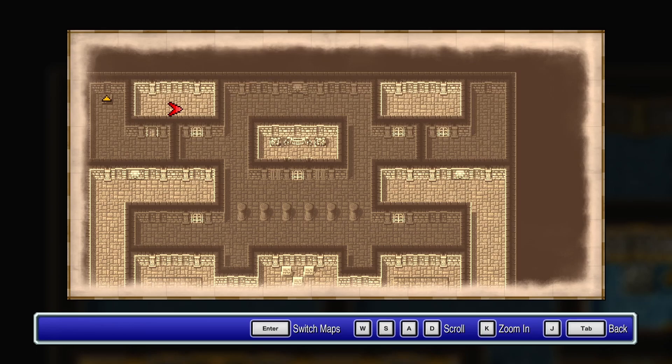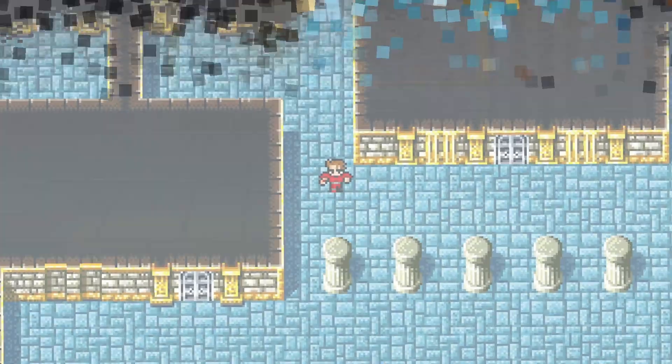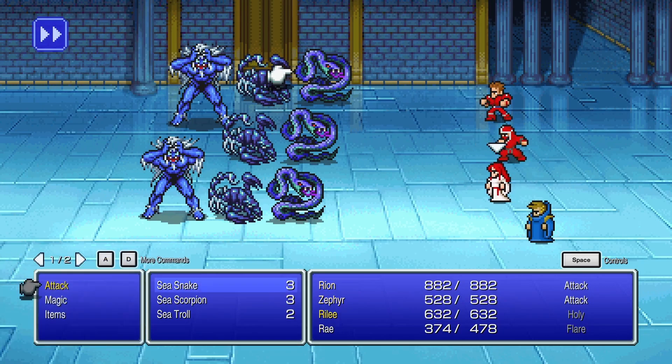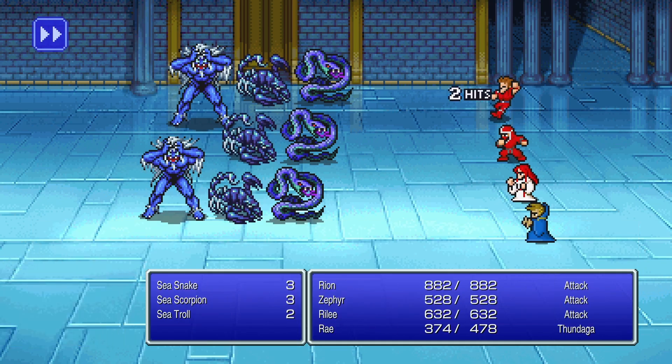There are no treasure chests here. From what I can see, it's just a maze of doors. And all the enemies down here are water elementals — or water-affiliated, at least.